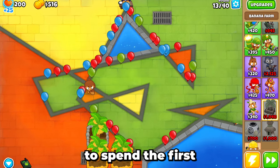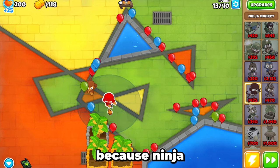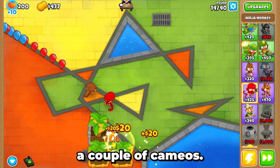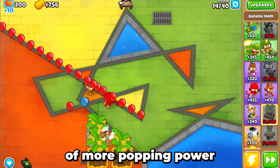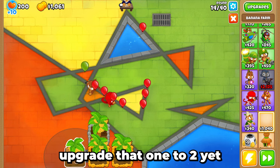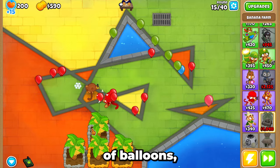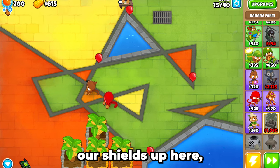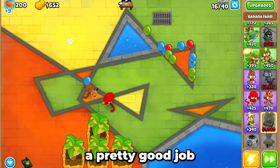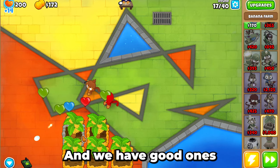I think I'm going to spend some money on a ninja because he's a little expensive but can automatically break camo balloons, and at some point we'll need to kill camos. We can get another banana farm — I'm not going to upgrade that one to two yet. Both of these are 100. I think I might upgrade them to 200 and then place the fifth banana farm. Our monkeys are doing a pretty good job popping these balloons. We can place another banana farm and upgrade it once already.